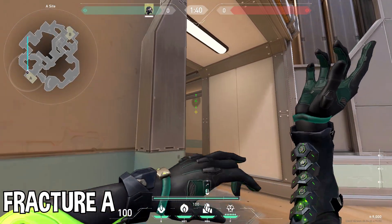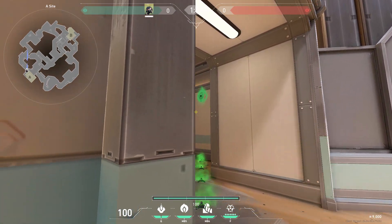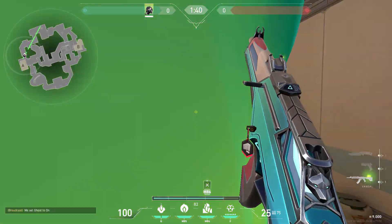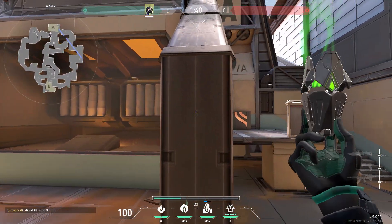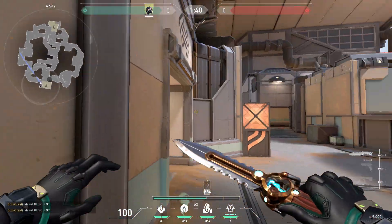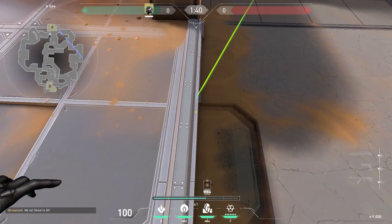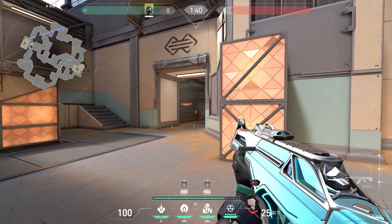For defending A-Site on Fracture, you can throw your wall diagonally like this, cutting off A main and the orb. A one-way for drop is standing right here and doing a jumping right click. You can also throw your orb right here so you can pick it up — it's pretty easy and covers all of drop.